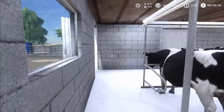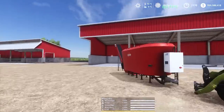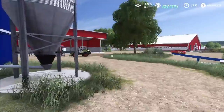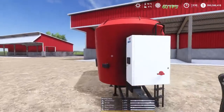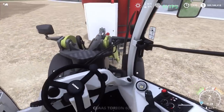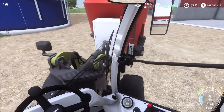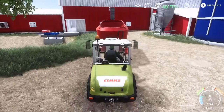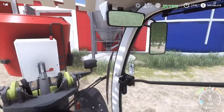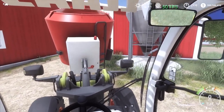Another feature is the stationary mixer — completely optional. You can use this barn 100% with a regular mixer, but if you're using a little feeder cart I highly recommend these. Use any tractor considered a loader tractor — like one with a loader mounted — and just weasel it in there. There's no collision on the auger or the belt, so just maneuver it in.